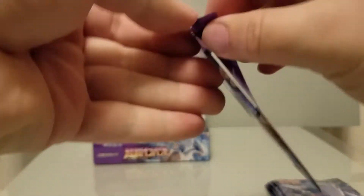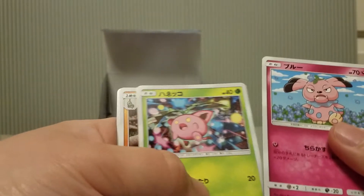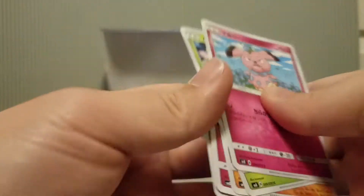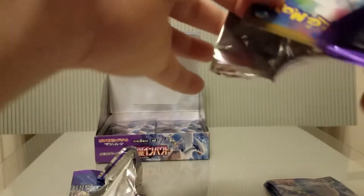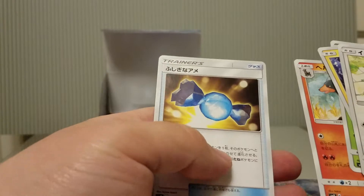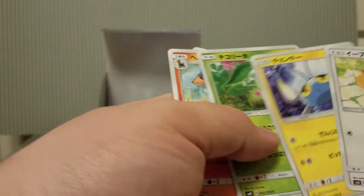Again, we're going for Celebi and Lugia. Snubbull, Pampi — don't have him, and I don't believe I have a Grumble. Nice Wobbuffet. I'm going to have better luck opening it from the bottom. Eevee — very nice. And I think that's a Rare Candy. I'm liking the Johtos I'm pulling.